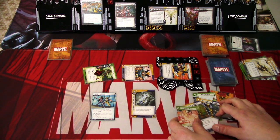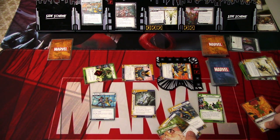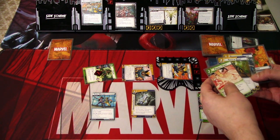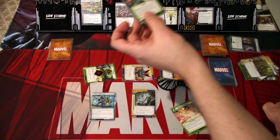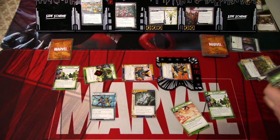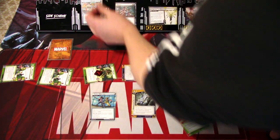I play Multiple Man using Energy, Regenerative Healing, and Track by Scent — that's four resources. Multiple Man comes into play and we search our deck and hand for copies. We find one copy. Both copies of Multiple Man hit for two damage each, and that's game! We win — dealing a total of eight plus five plus four damage to finish off Spiral.